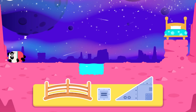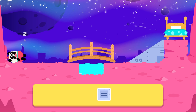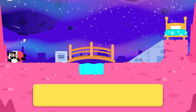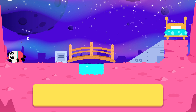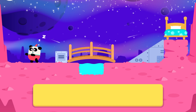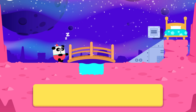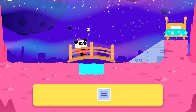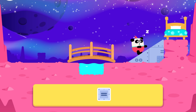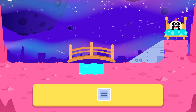Here we go again! Big triangle! Small square! Finally, Elliot is sleeping in the bed!